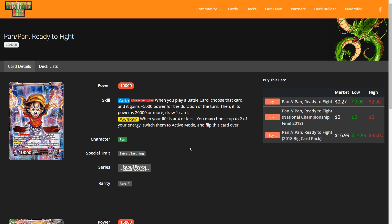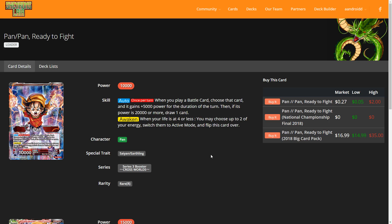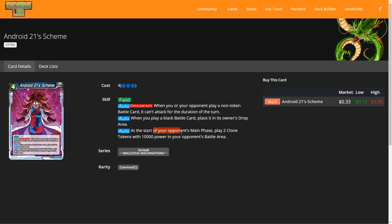Another common question: the interaction between Android 21 Scheme and Pan Ready to Fight. Pan's effect triggers whenever you play a battle card, granting 5k power and a draw if the card is 20k or more. However, Android 21 Scheme has your opponent play tokens on your side — the player playing Pan is not the one playing the tokens. Pan's owner isn't playing those cards, so Pan's auto does not trigger from Android 21 Scheme's tokens.